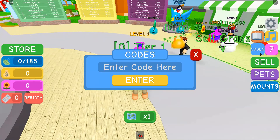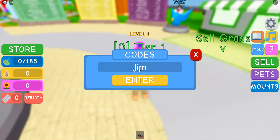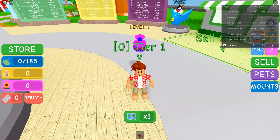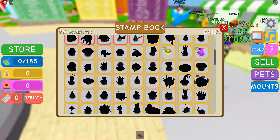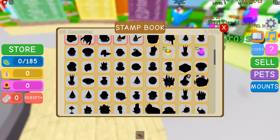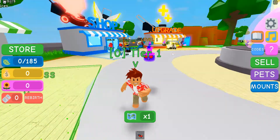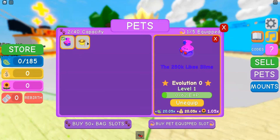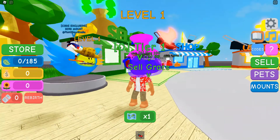The next code is 'Jimbo'. Jimbo is here! This one gives you the Jimbo the Farmer reward. Let's see Jimbo the Farmer — he's right there. Now I have Jimbo the Farmer. He's nice, I like him. So this is Jimbo — now I can use Jimbo the Farmer.